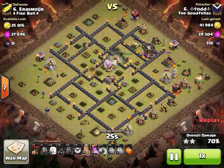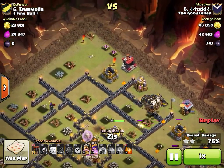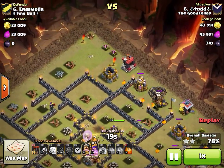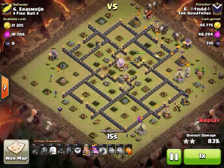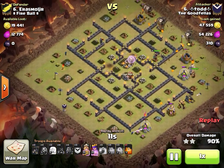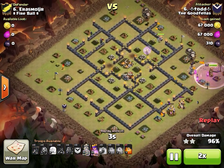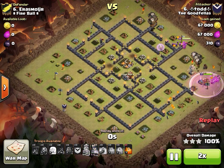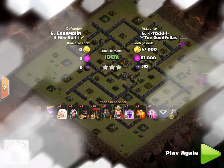He hasn't even dropped his king yet at this point. Despite the first part taking so long, he drops his king at three o'clock for cleanup and two loons at the barrack. He's got a wizard on the builder hut — great attack, probably my favorite from the war. It shows the skill to know how to recover from a failed plan.